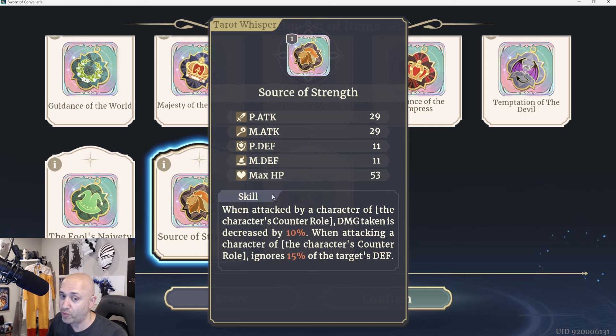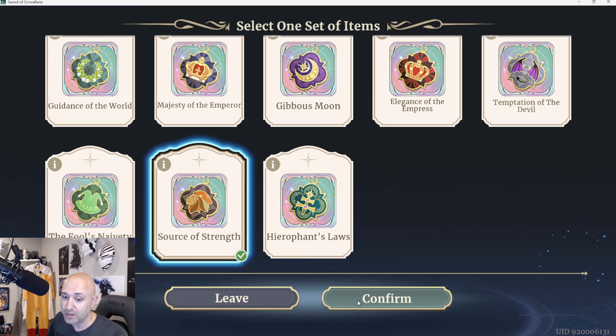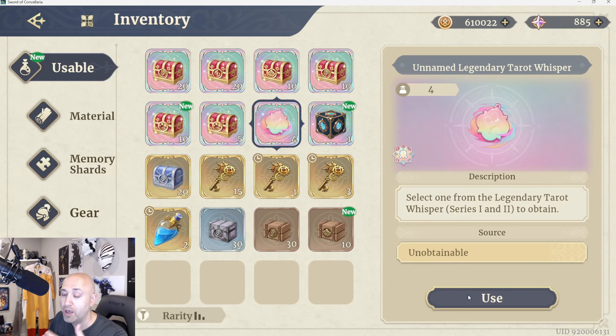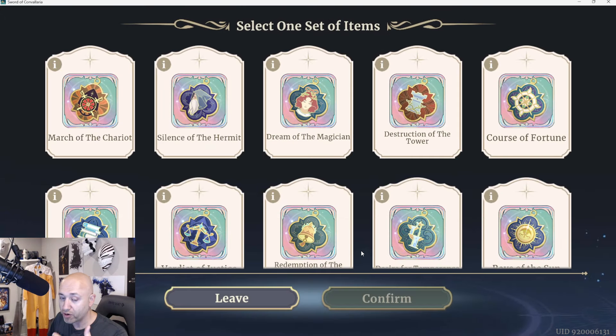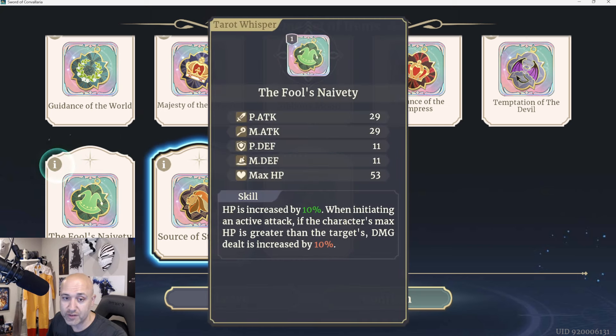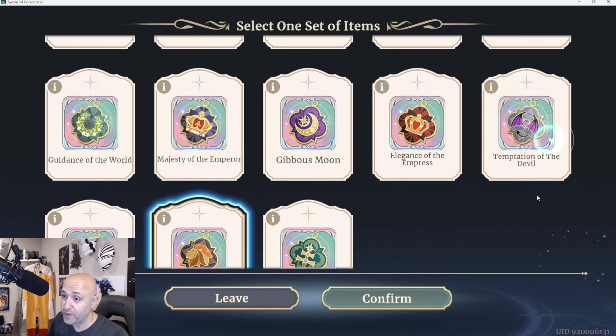Source of Strength is an incredibly powerful one that I will definitely be sourcing. What this means for you as a player: when somebody is hitting you and they are a stronger affinity to you, you will take less damage, but when you hit them, you ignore 15% of their defense if you're the proper counter roll. Very, very strong for melee DPS. The Fool's Naivety: HP is increased by 10%, and when initiating an active attack, if the character's max HP is greater than the target's, damage dealt is increased by 10%. Amazing for Berserkers and Warriors.